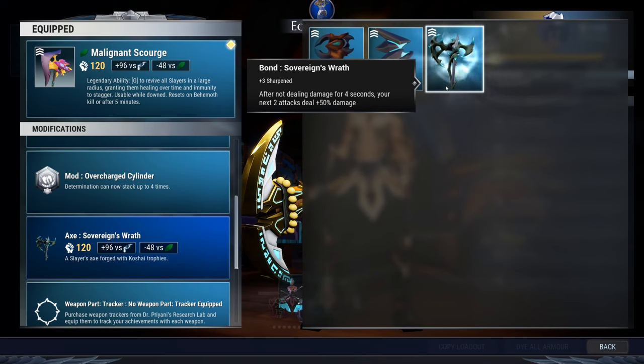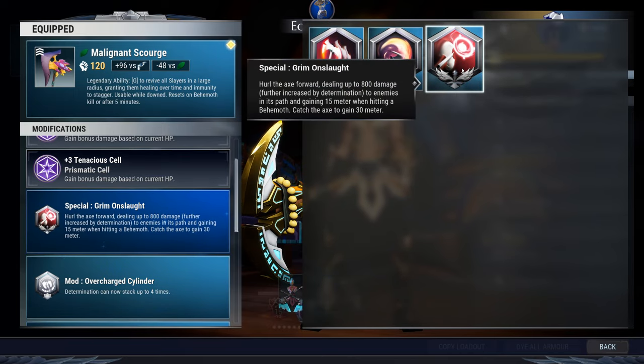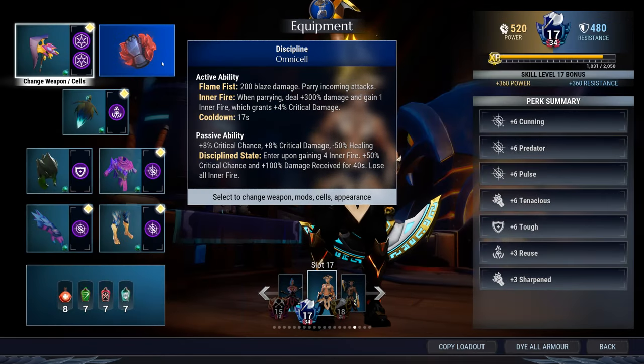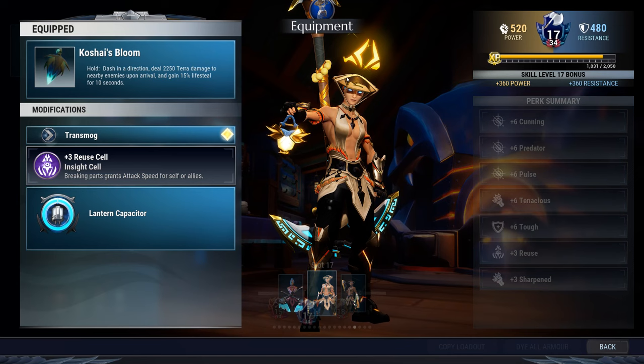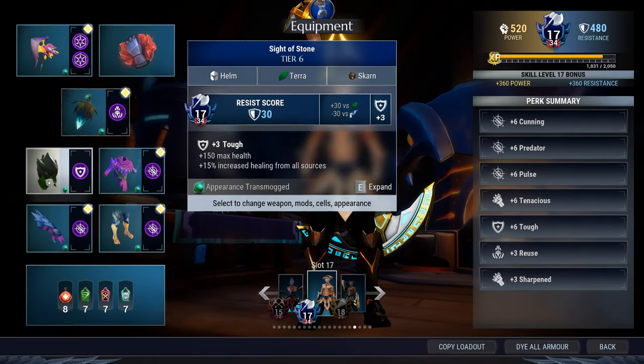Add that to the fact that you're going to use Koshai as your bond — plus 50% — so your basic throw is going to deal 117% bonus damage, effectively doubling the damage of any throw. Once you fill up the bar, that's 2.5 times damage, then you get a guaranteed crit with Pulse. The entire build is centered around your axe throw, which is why Grim Onslaught is your special with the Overcharged Cylinder mod to get four stacks of Determination. Discipline will be your Omni cell for an extra 8% damage on crits. Koshai's Bloom with a Reuse cell will be your lantern.